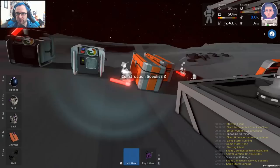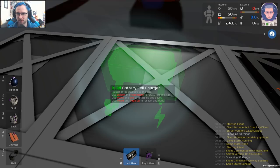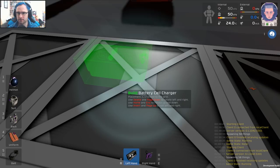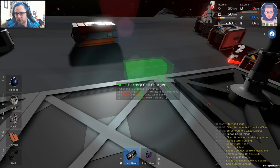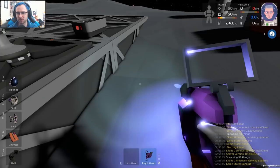We need to get the battery storage — a battery cell charger. We need to place this; it's super important because we need to be able to charge our batteries, otherwise we will die. That is a side effect of not having power in this game. I'll place it there. Now we need wire. I'll turn this off, because if I leave it on we'll run out of power. Notice how that took me several presses just to turn the device off.